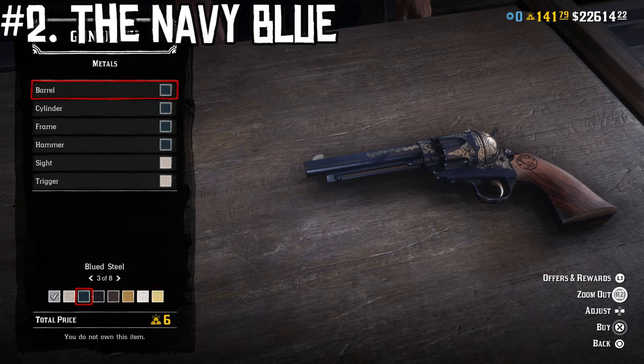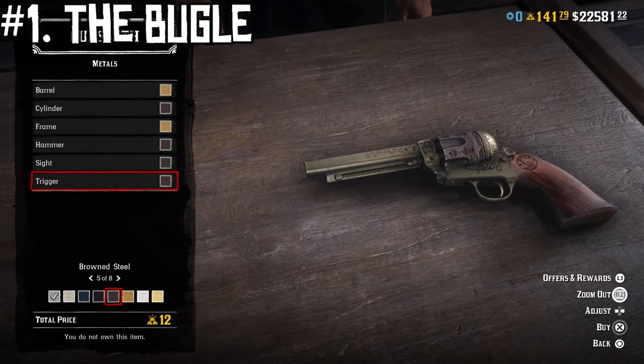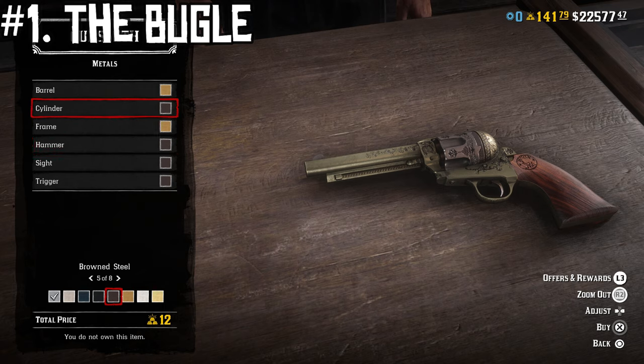For our final design, we have what I like to call the Bugle — I named it that just because of the brass parts of it. We're going to start off, as always, with improved iron sights, improved rifling, short barrel, and the iron wood grip again with the mesquite finish on it, no carvings. This time we're going to go back to the Baroque engraving and give that the blackened steel inlay. Then the metal is as follows: brown steel for the trigger, sight, hammer, and the cylinder, and then brass for the barrel and the frame.